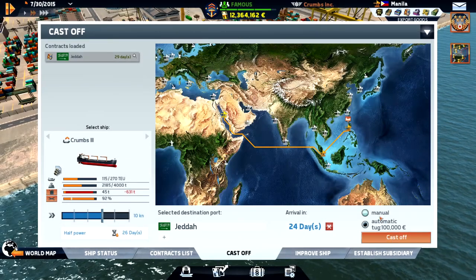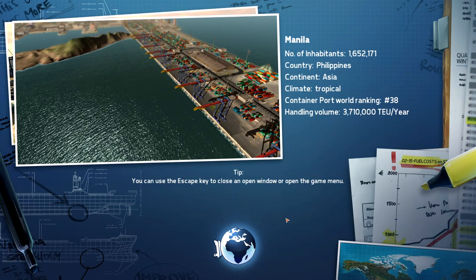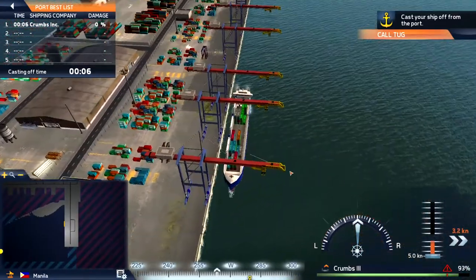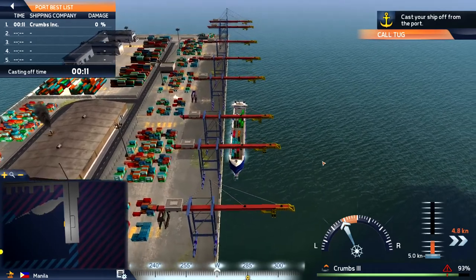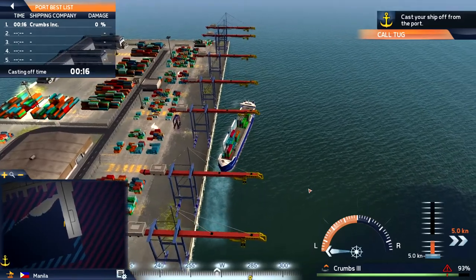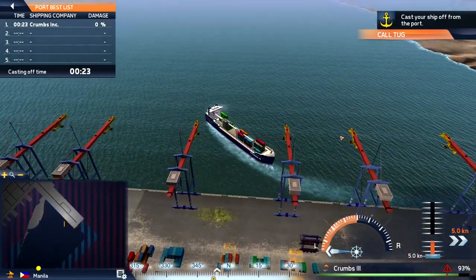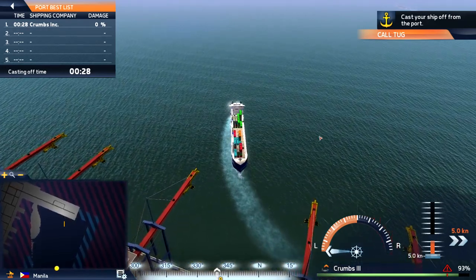Let's use manual and we're off. This looks like a really large port as well. Let's back up and turn a little bit so we can get some room. Maybe we can just swing around. Yeah, let's do that - swing around and then we head out.